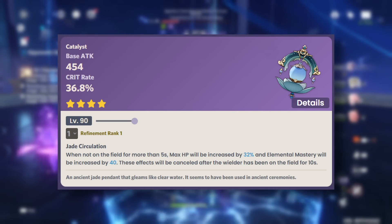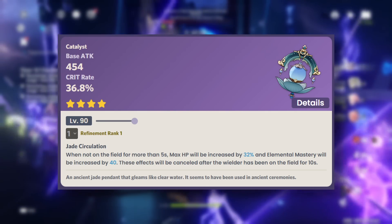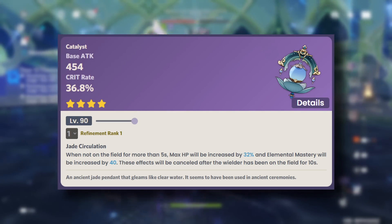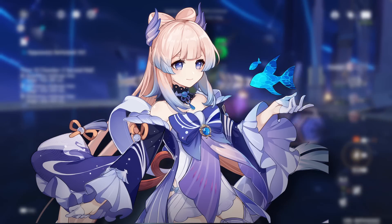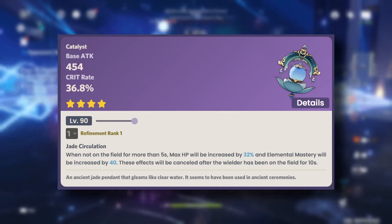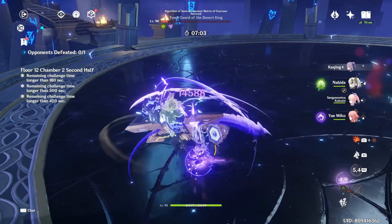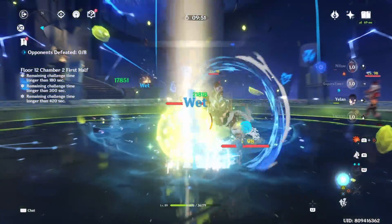Next we have the Sacrificial Jade. R1 gives you a whopping 36.8% crit rate with 32% HP and 40 EM, and R5 takes that up to 64% crit rate and 80 EM. This seems like a good number — high crit rate with a lot of HP — however, currently we don't have any character that can really make use of this well. If Kokomi scaled with crit, you could build a DPS Kokomi with it, but right now no character fits. Since Fontaine is a Hydro region, there may be future HP-scaling characters who can use it.